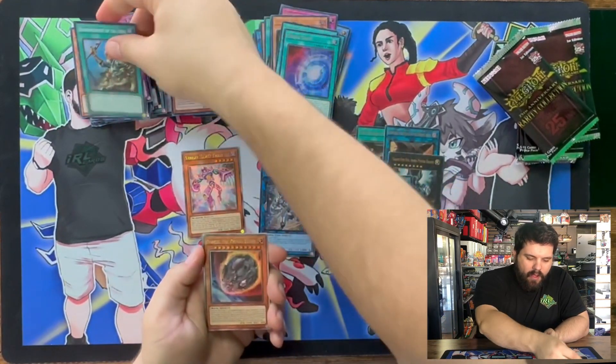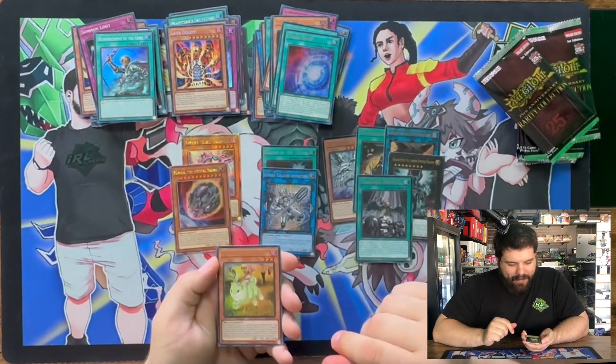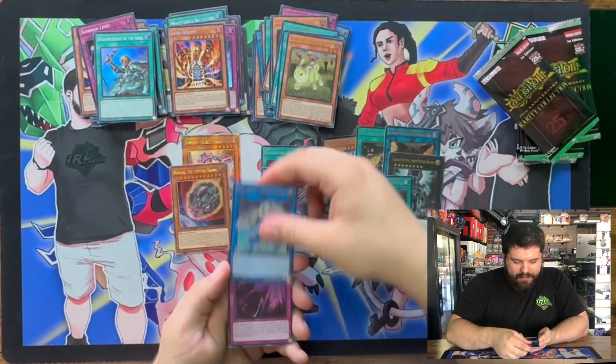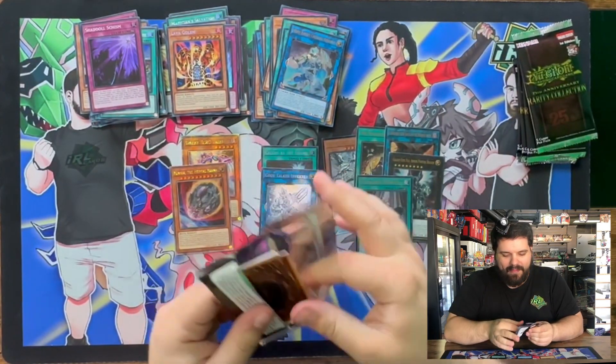Reinforcements of the Army. Quarter Century Nibiru! Let's go! We got an Ultra Jackalope. We got an Ultra Crusadia. And a Shaddoll Schism in Super. This box is kind of hype — I like this box.